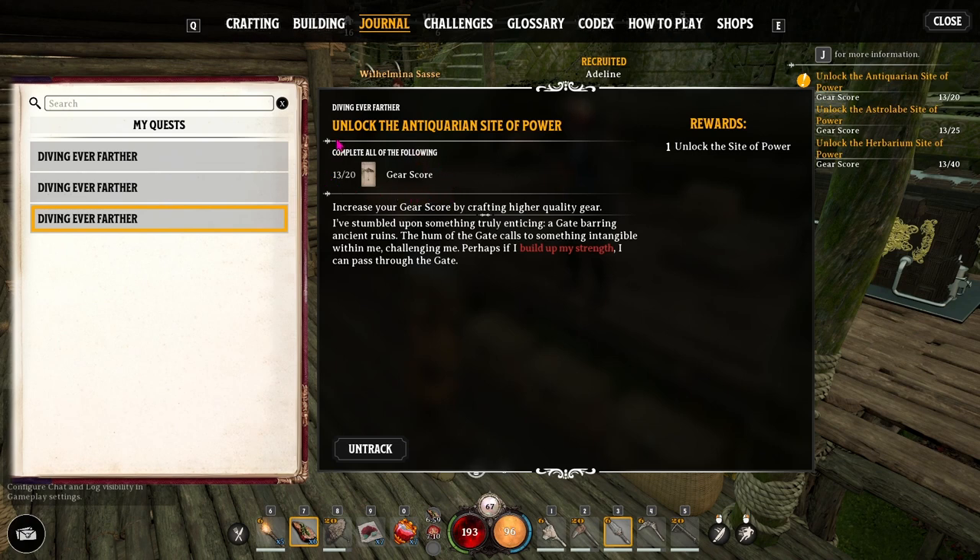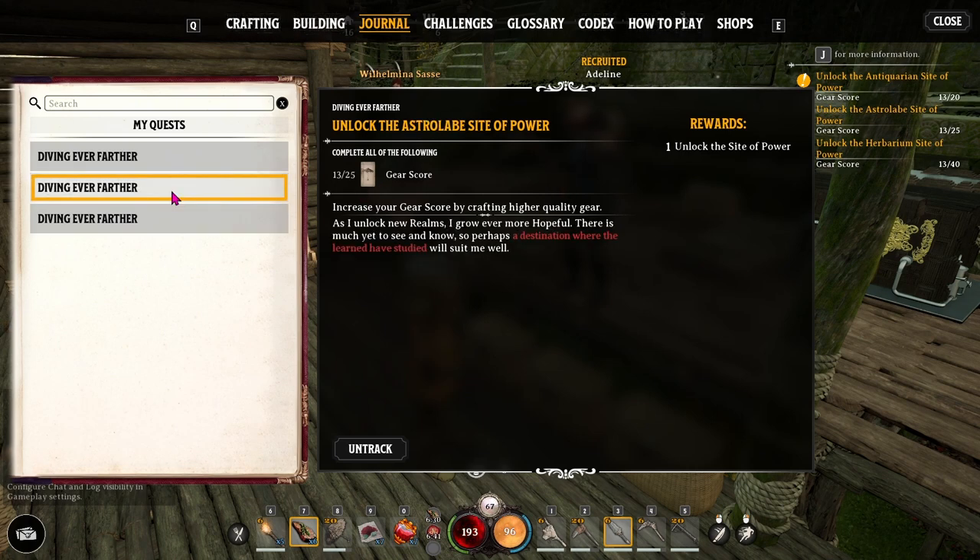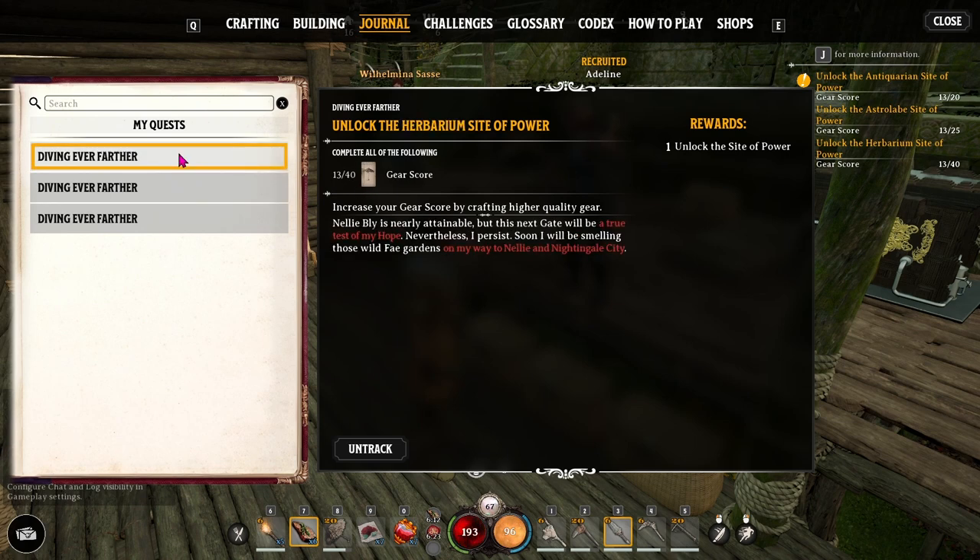The first three sites of power each require a certain gear score to enter. The Antiquarium site of power needs a gear score of 20; the Astrolabe site of power needs 25; and the Herbarium site of power needs a gear score of 40.